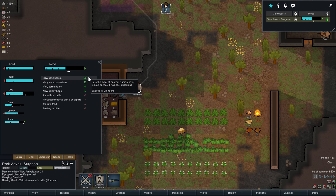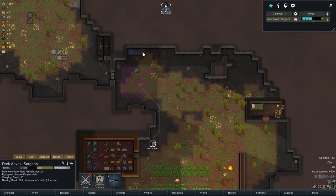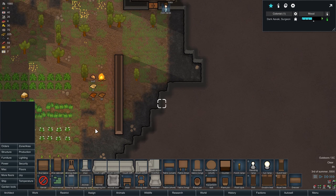Each of these negatives is only going to last 12 hours, by the way. That's minus 10 combined. But we got plus 20 from eating it raw, and that's going to last a full 24 hours. That is actually impressive. Now, what are you up to? You are going to build a stonecutter's table. That was wonderful.